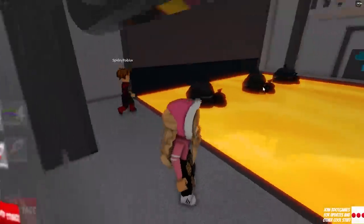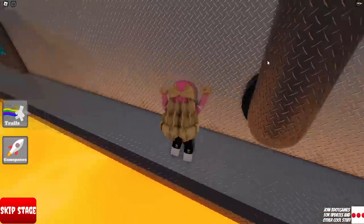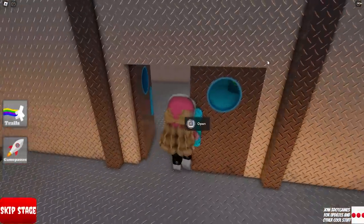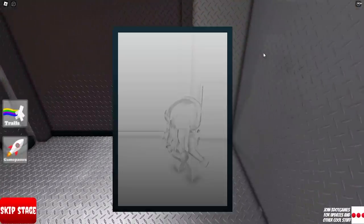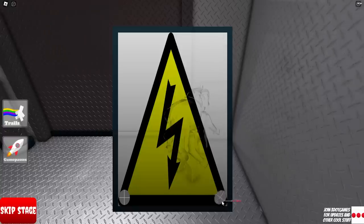Now we're in the lava part. We probably have to jump on the trash bags, so that's how we're gonna avoid the lava. Careful. We made it. But where are we going now? I guess in a laboratory. Danger: electricity. The main door is locked. What should we do? This is cool — we have to unscrew the screws. We gotta twist them. That is awesome. We made the pizza and now we have to break this electric box.